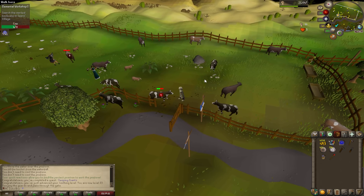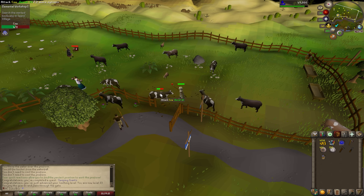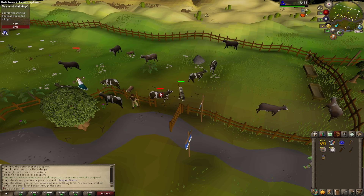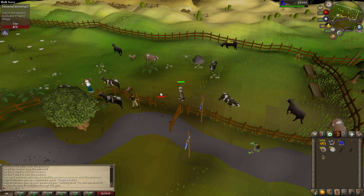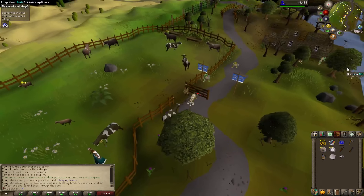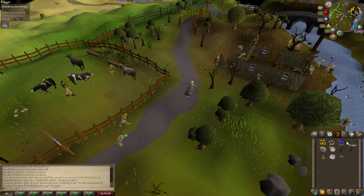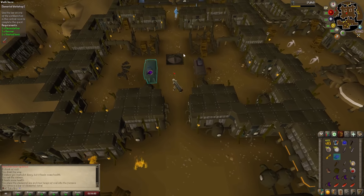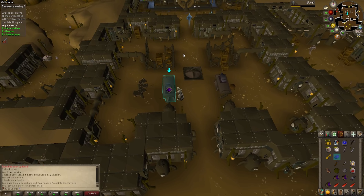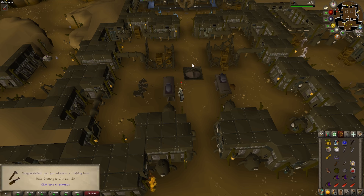It feels funny to me to be killing a cow in the cow pens of Lumbridge, so I'm sneaking this clip in here. Way back in the day, I met my first ever internet friend — who I still talk to to this day, even though he doesn't play RuneScape — in the cow pens of Lumbridge. Coming up as we finish Elemental Workshop 1 — that's 30 crafting and 35 smithing.